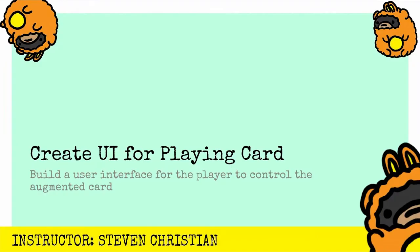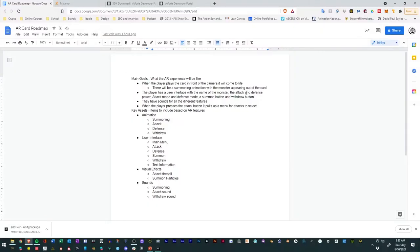Now it's time to create a UI for our playing card. We're going to build a user interface for the player to control the augmented card. Going back to our roadmap, we wanted a user interface with a main menu and then attack, defense, summon, withdraw buttons and some text information.